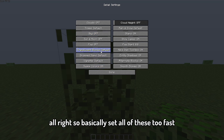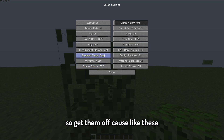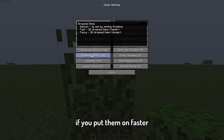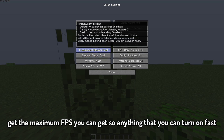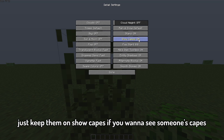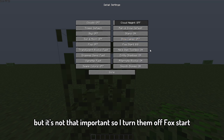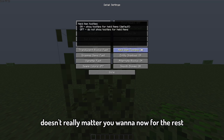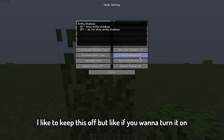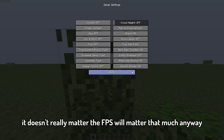Set everything you can to Fast — swamp colors don't really matter, and setting things to Fast gives you the maximum FPS. Turn stars on, keep them. Capes: if you want to see someone's capes keep them on, but it's not that important so I turn them off. Fog start doesn't really matter. Smooth volumes: turn it on, it won't affect FPS that much anyway.